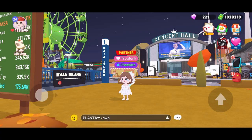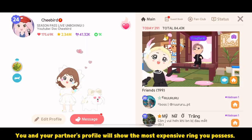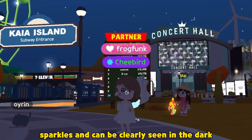This time, you can choose which ring to wear. You and your partner's profile will show the most expensive ring you possess. The diamond ring can be seen in your profile — it sparkles and can be clearly seen in the dark.